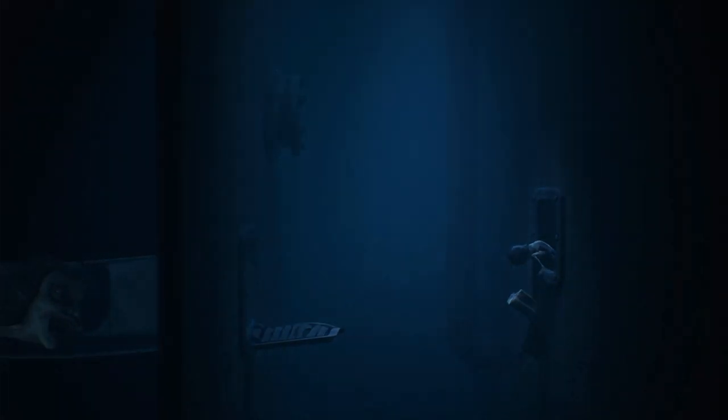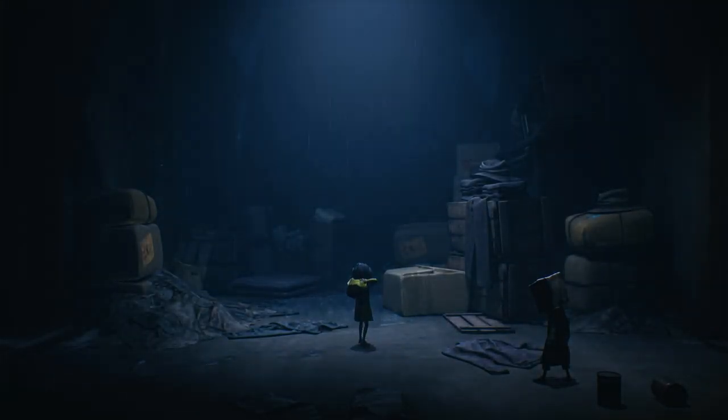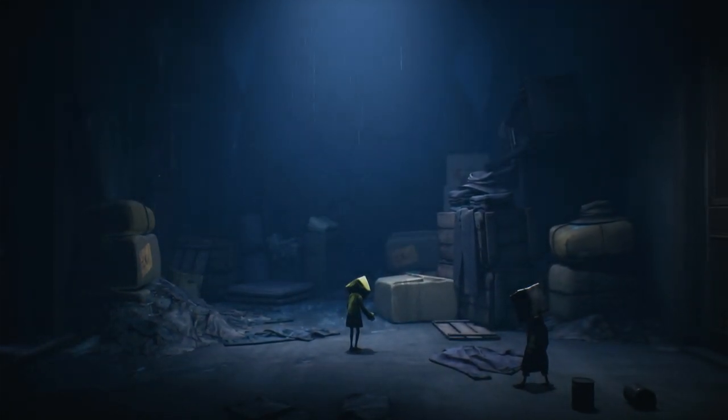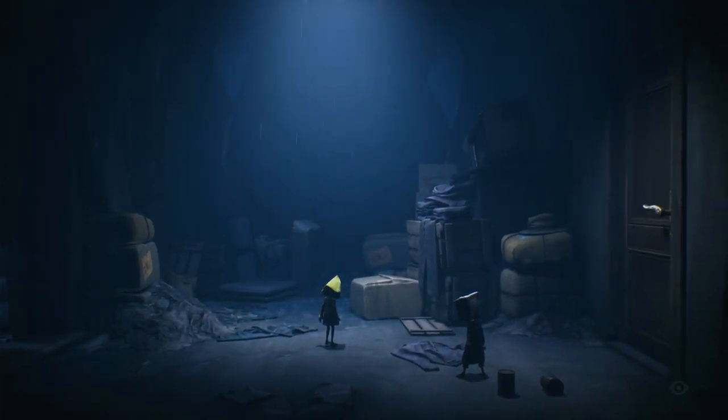Exiting the confines of the school, the narrative takes an intriguing turn as Six discovers her unmistakable yellow raincoat — a symbolic moment that hints at the deeper connections within the unsettling world they traverse.